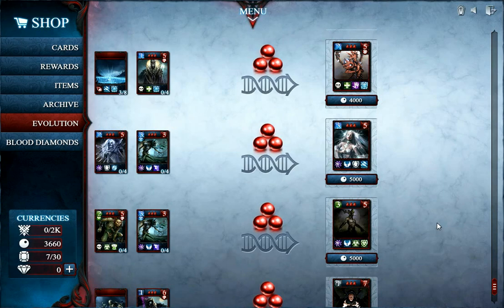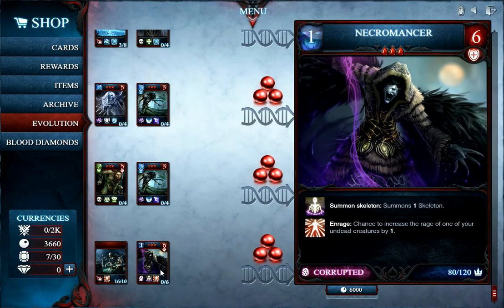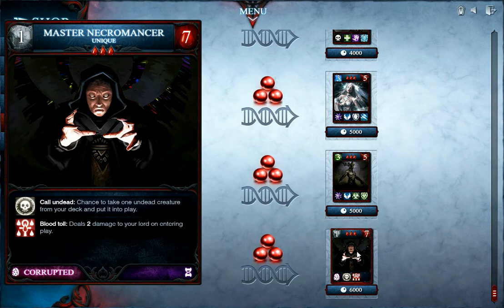The last card I want to show you is the Master Necromancer. As you've guessed, it's an evolved version of the original Necromancer, but now with a twist. The biggest difference is his ability Call Undead, which takes any Undead card from your deck and puts it into play instead of summoning a basic skeleton.